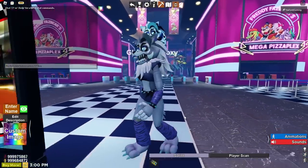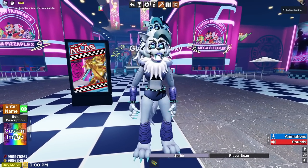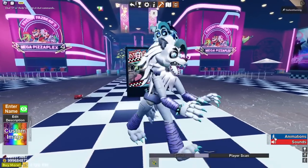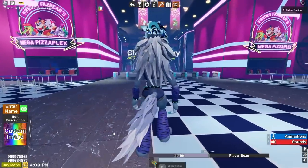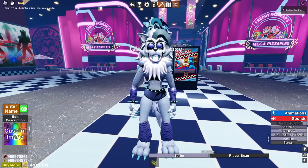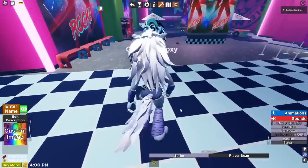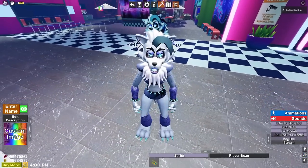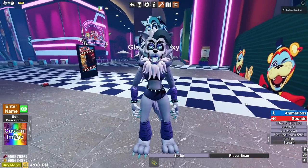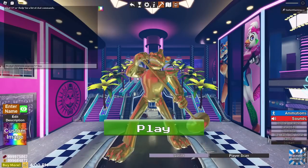Last but not least of the Glam Frost set is Roxanne Wolf. I like the white paint on her face — she looks like a snow wolf, a winter wolf. We have sprint, player scan, and animations like say what, intruder searching, and countdown. They didn't give Roxanne Wolf a really messed up audio like the others had — they're cowards, I see. Then we have a scream, and that's it for the Glam Frost animatronics.